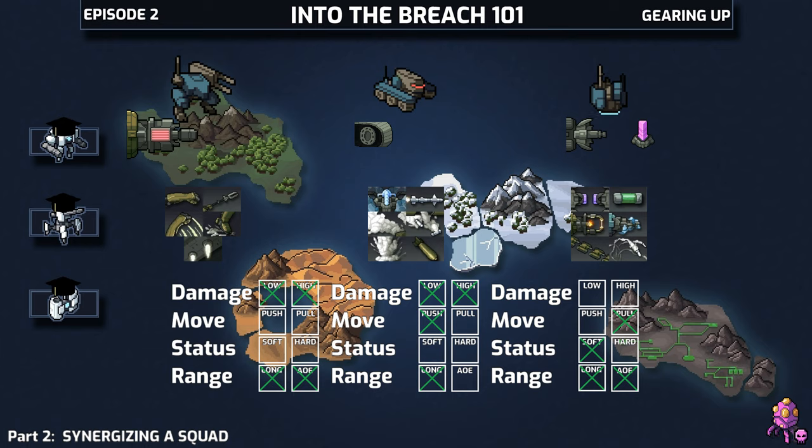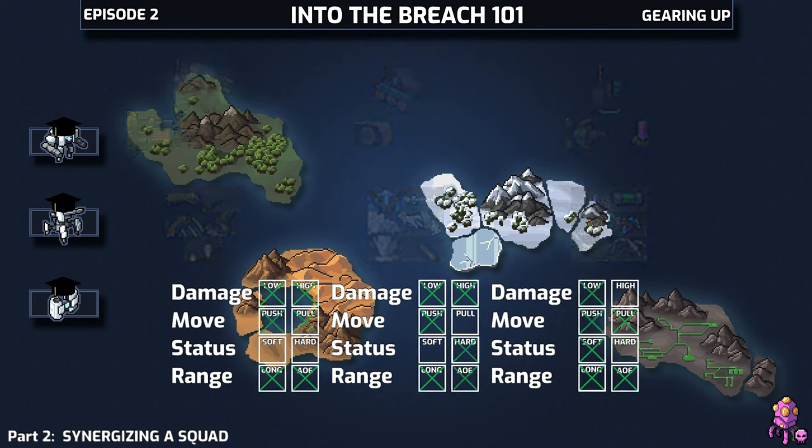Particularly the Boosters and the Smoke Drop — neither of them do any damage, and Smoke Drop can only be used once per map. But let's look back on how much more fleshed out that makes our squad. All three mechs are now capable of pushing or pulling, all three mechs can output damage, and two of the three offer some kind of CC.